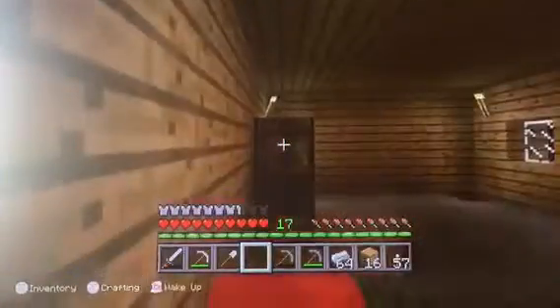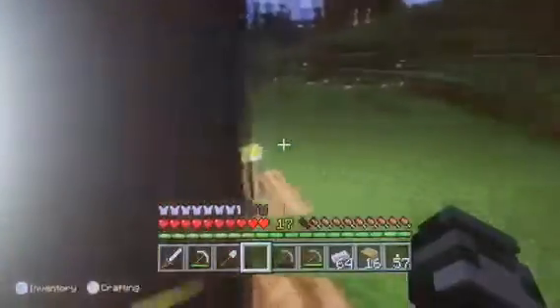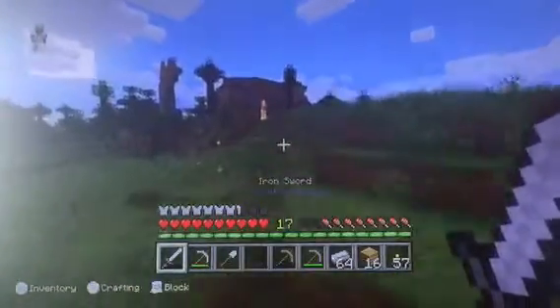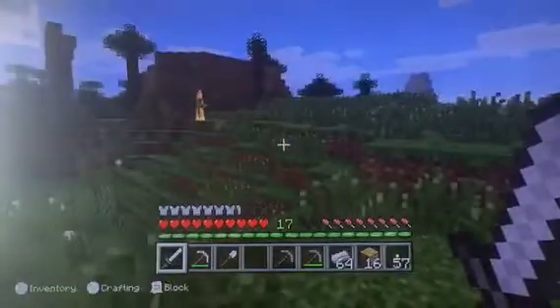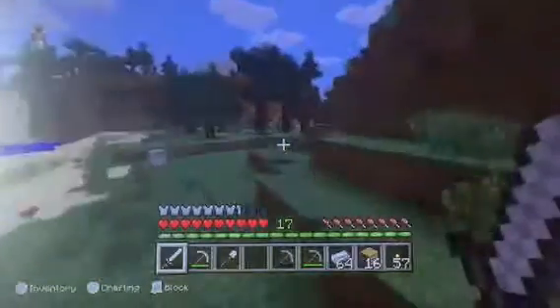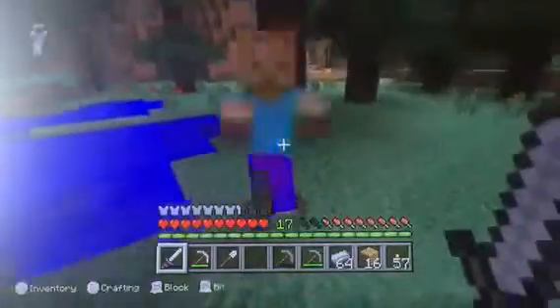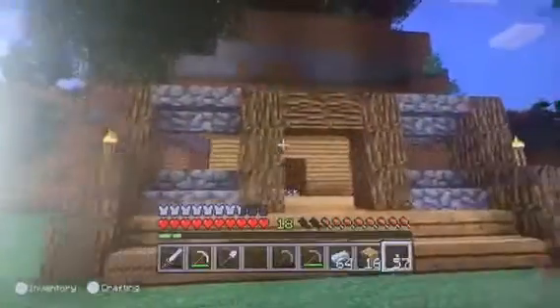I'm going to go to sleep and then I'll show you the place we're going to build our house. Okay, so it's kind of behind - oh there's a skeleton right there. Oh wait, that's a zombie, nevermind. Hello Mr. Chicken! So see this forest over here? You can see the house over there. Oh there's a zombie - die! Yeah, here's our new house location.